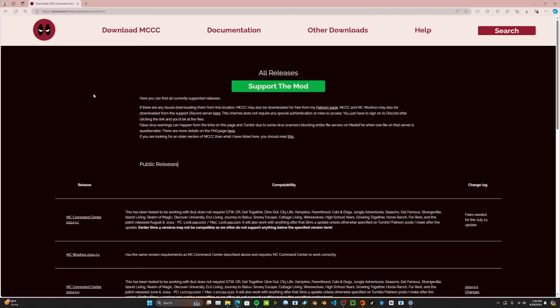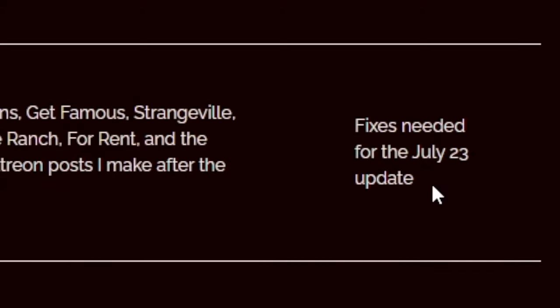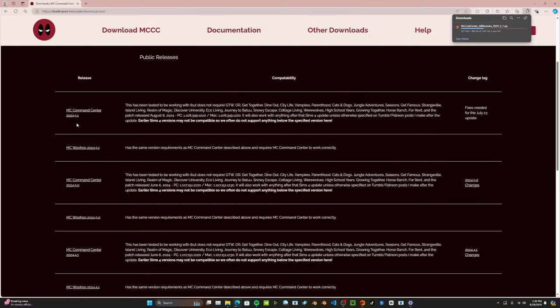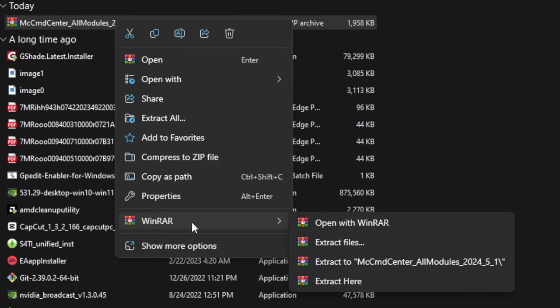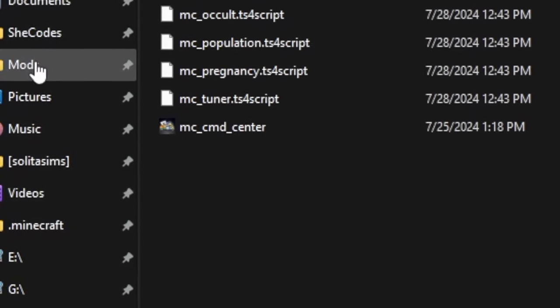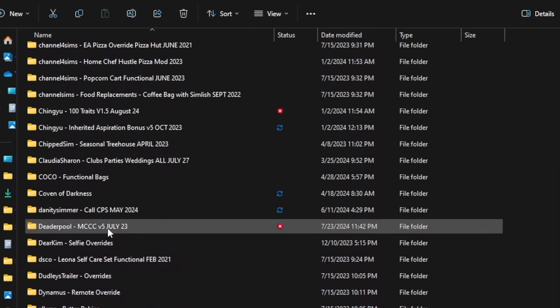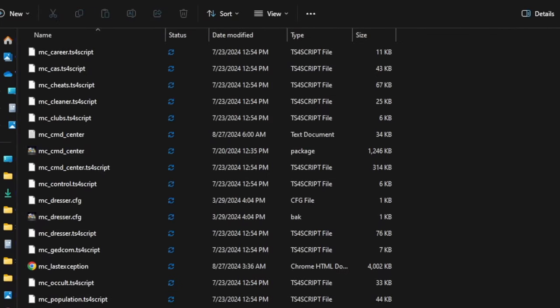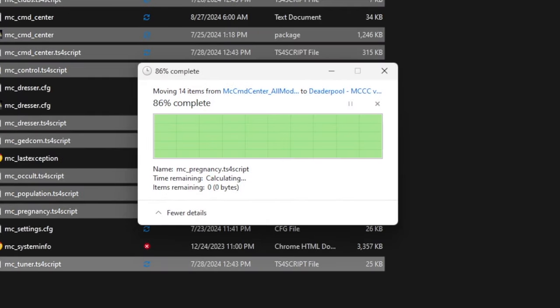Here's how you update a mod. I'm on Deadpool's official website to download MC Command Center because it needs an update. Here is the latest version — it fixes what was needed for the July 23rd update for the Love Struck expansion pack. I click it, and it starts downloading as a RAR file. I right-click it, go to WinRar, and extract it to the MC Command Center all modules folder, which puts it in its own folder. Then I open my mods folder in a separate tab, scroll down to Deadpool's MCC folder, select all the new files, drag them in, and choose to replace the existing files. Just like that, the mod has been updated.